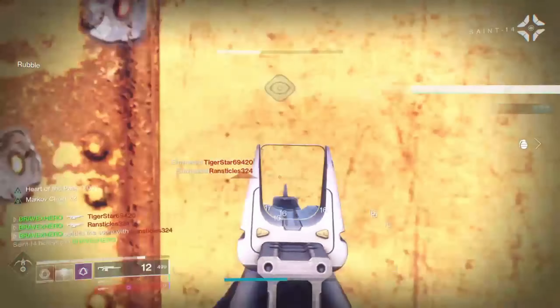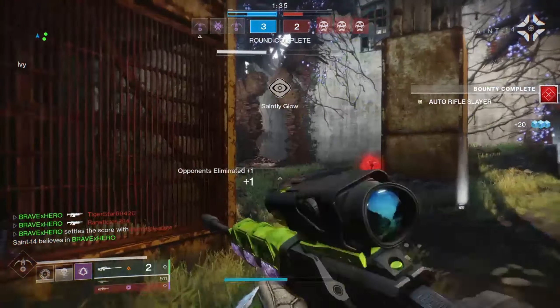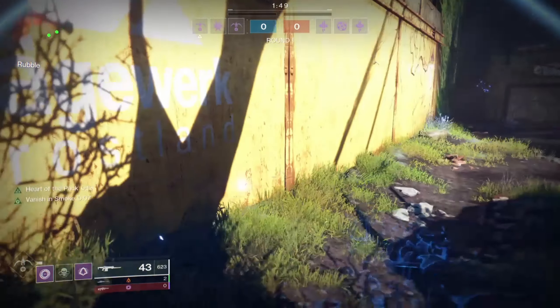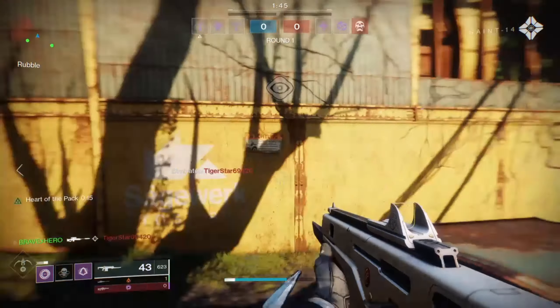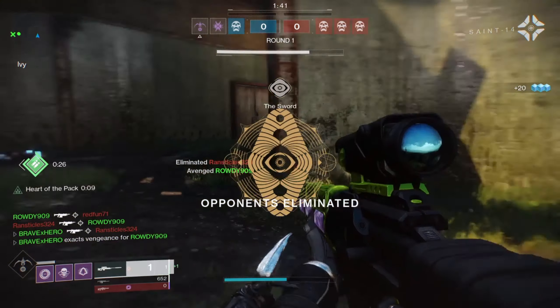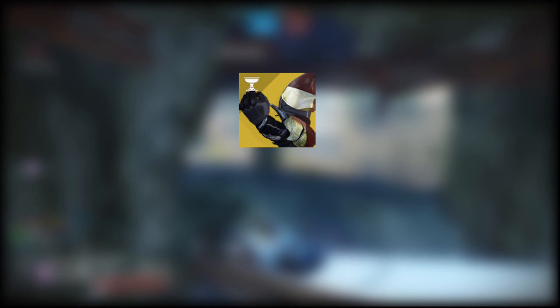When it comes to Trials, two things play a huge role. Number one is knowing your enemy's positioning — that is a great way to get the advantage, and being able to counter any enemy's game plan can lead you to a win. The second thing is being able to get the first pick, which gives you the advantage in the numbers game — more guns on your side, more teammates alive to team-shoot with.